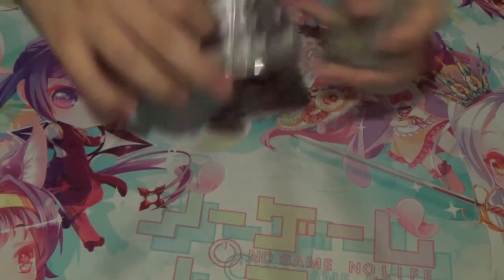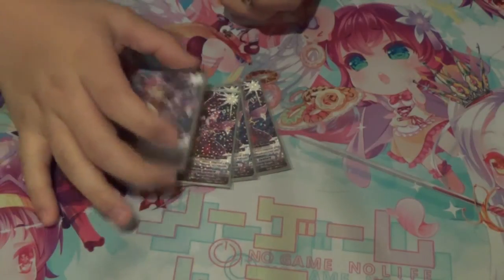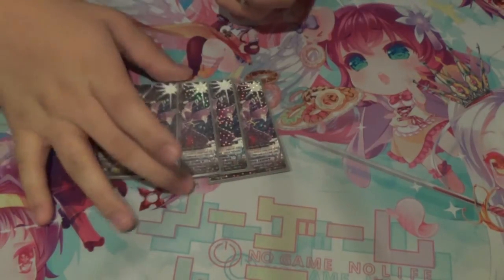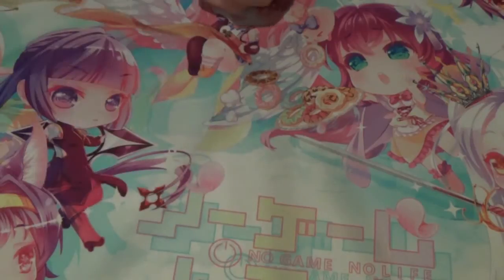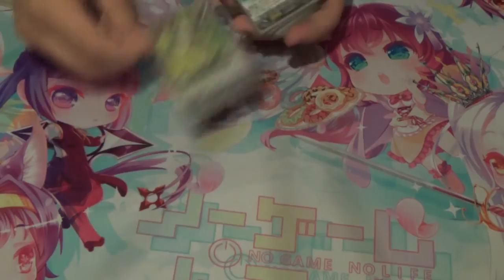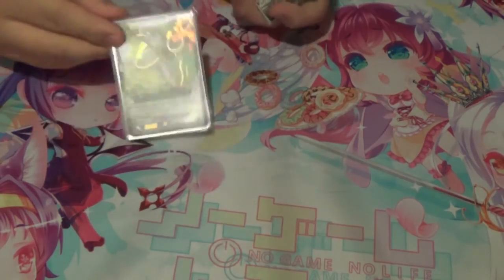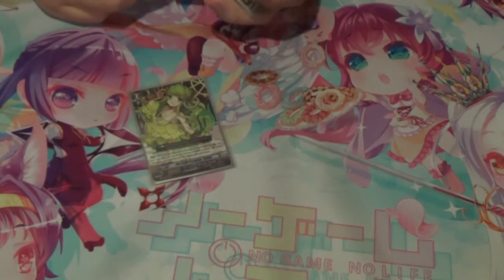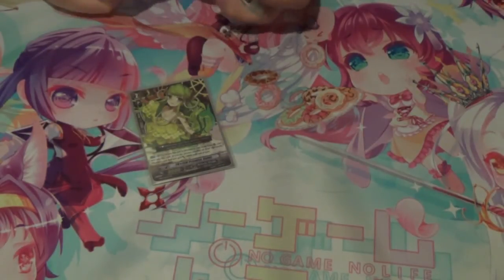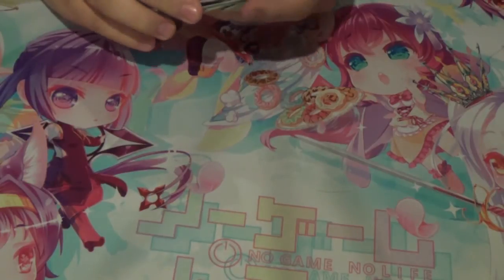Next we run 4 Lumiere, which is the 12k attacker. Good aggro — though in this deck you're kind of playing for the early game. It's also one of the only grade 2s with Prism in its name. Next we run the original Celtic — when it's bounced, you Soulblast 1 and give something plus 4,000. It's really good with the G Guardian.